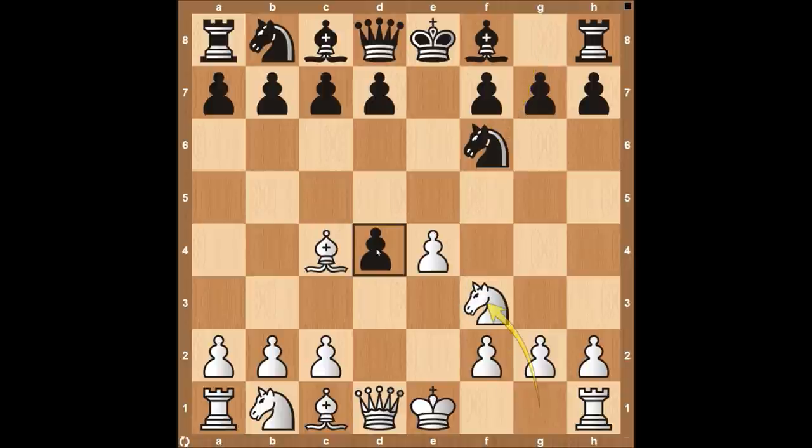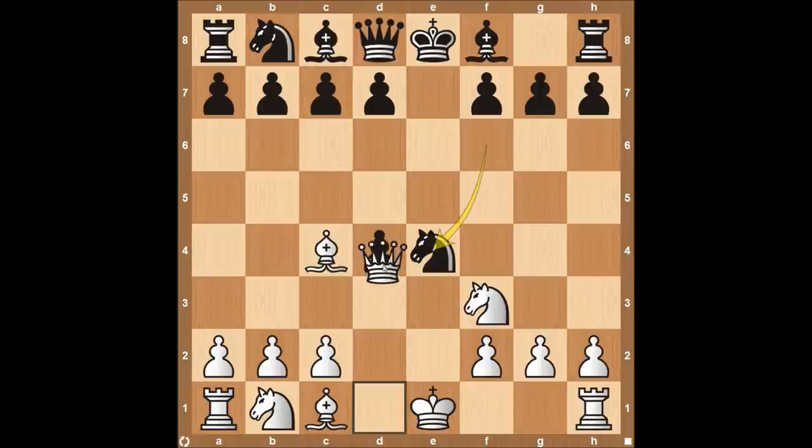We're going to play knight to F3, attacking the pawn on D4, also allowing them to take the pawn on E4 if they want. They could either take with their knight or get their dark square bishop involved. After they take here, then queen to D4. Yes, we're still down a pawn in material, but we have a ton of pressure on our opponent — we're definitely controlling the center of the board. They've now moved their knight twice and have to either move it a third time or try to defend it.